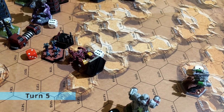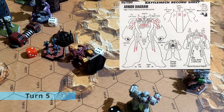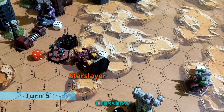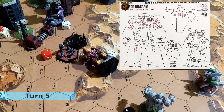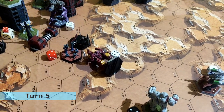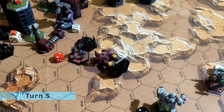Turn 5. The elemental was damaging the Starslayer with 1 SRM and the laser. The Crossbow was hitting the Starslayer with 15 AP rounds. The Starslayer failed the piloting skill check and the pilot fainted. The Razorback was shooting the Crossbow with 3 medium lasers.